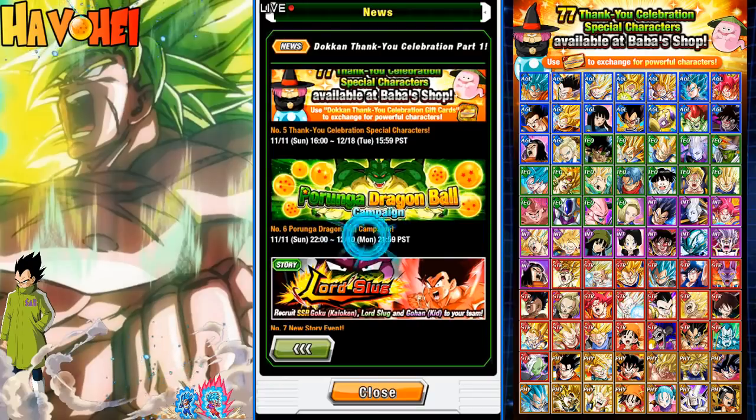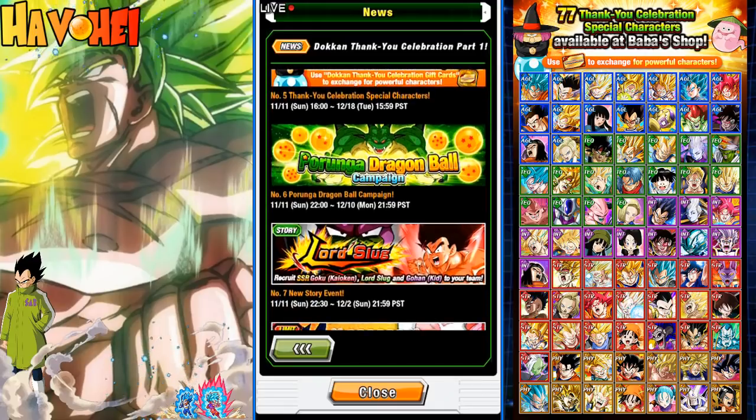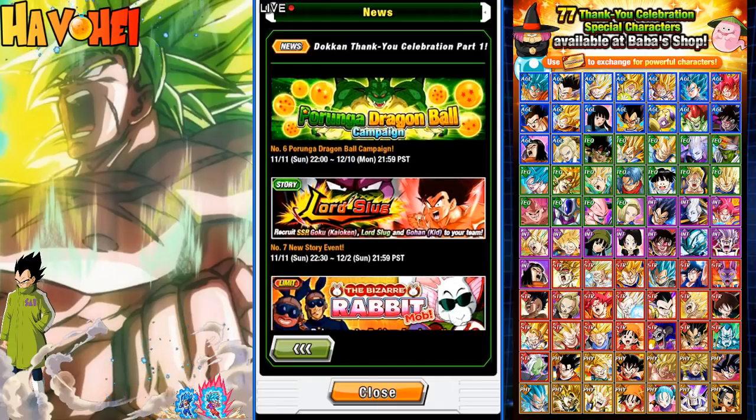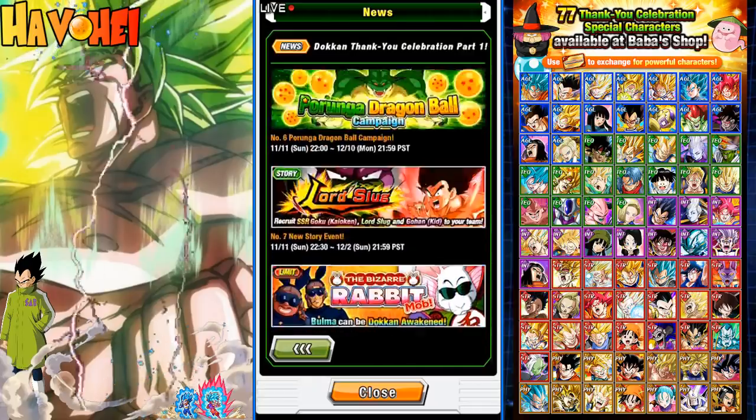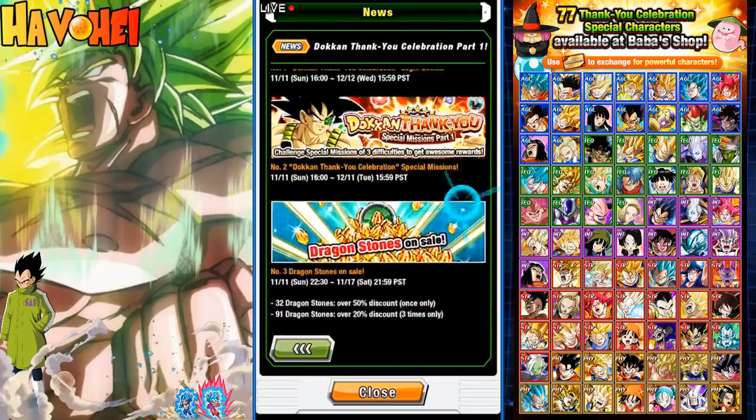We're going to have a Porunga celebration campaign — that's actually going to last a long time. There was some leaked information about it just being one wish versus three wishes. We'll see how that goes. That's dropping tonight as well. Tonight also, Lord Slug is dropping. So everything is dropping tonight — 11-11, 11-11.